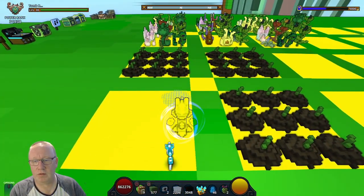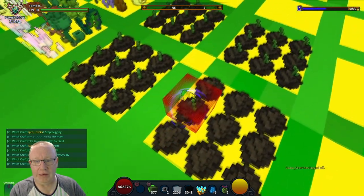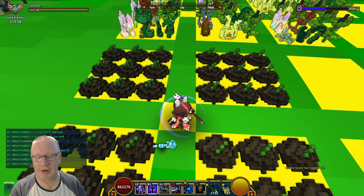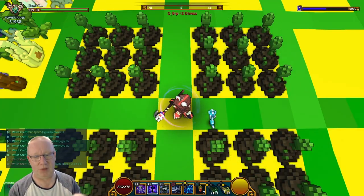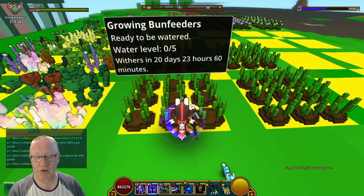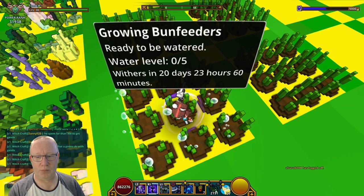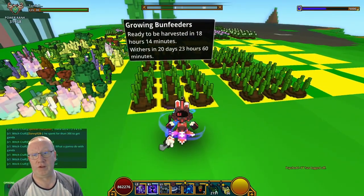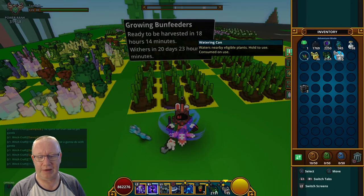Now we move on to planting and watering. I would recommend that you do something like this — a three by three — because I'll show you what goes on if you're using insta grows. You can insta grow all this area; you can actually do a little bit beyond it, but it is best to do it like this. When your plants are ready to be watered and you use a golden watering can, if you step on the middle and press the direction key and hold it, you can instantly water all these plants from zero to five with your golden watering can.